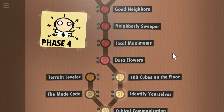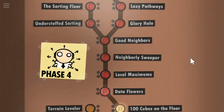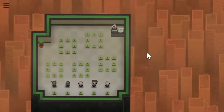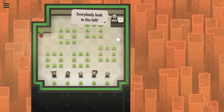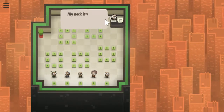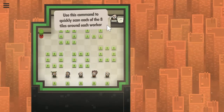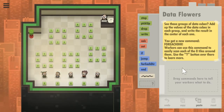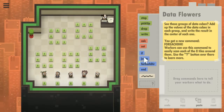Seven Billion Humans — I've just entered phase four, the last phase, with 55 data flowers. I am not trying to optimize my solution at this time.